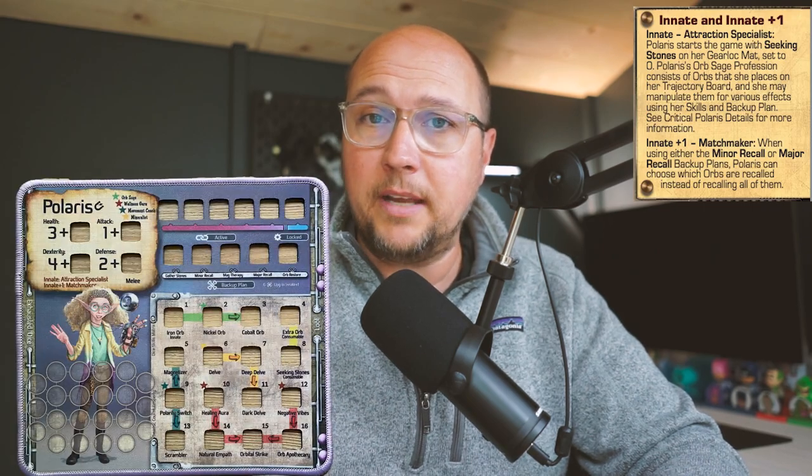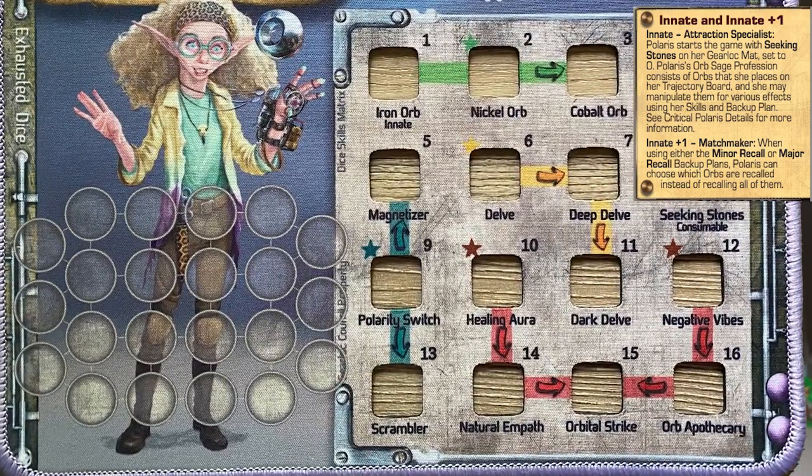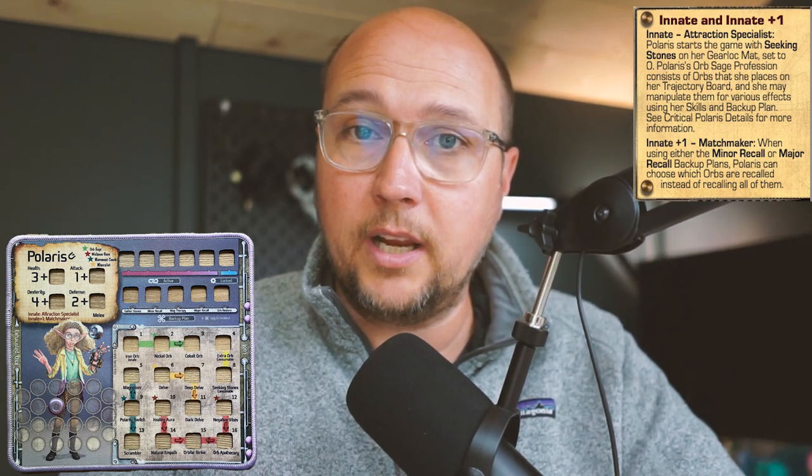A good place to start with Polaris is what makes her so unique in her innate. We can demonstrate that by zooming in on her gear lock mat. Polaris has a trajectory board on her gear lock mat. All of those empty circles correspond to spaces on the battle mat. You then also have these magnetic orbs that you place on the trajectory board and use to deal damage, manipulate movement, manipulate baddies, apply status effects, and apply buffs to other gear locks. Really everything runs through this trajectory board when it comes to Polaris.